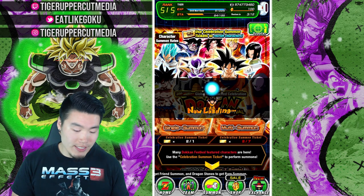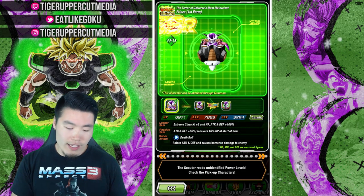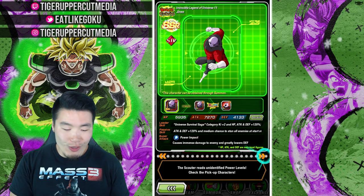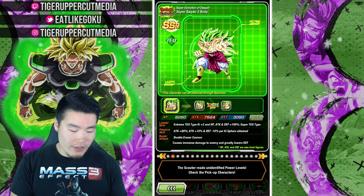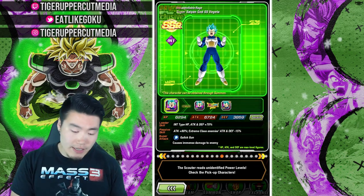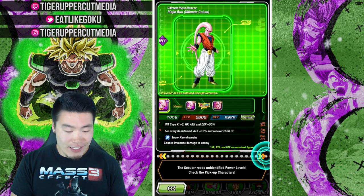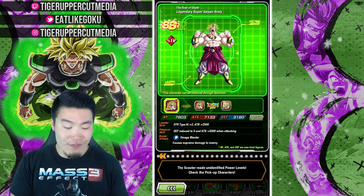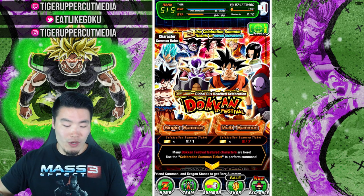I'm gonna show you the scouter real quick and show you the featured units. It's pretty nice — I can't complain. We got the Transforming Goku, Transforming Frieza, Android 17, Full Power Super Saiyan 4 Goku. I'm just gonna scroll through it. Megiddo Blue, Rosé, Super Saiyan 3 Bardock, UI Goku — a lot of Dokkan Fest exclusives. Basically, what you're looking at is all of the Dokkan Fest exclusive units up until the 250 million download celebration banners from last year. Really top tier units like the Transforming units and Full Power Super Saiyan 4 Goku.